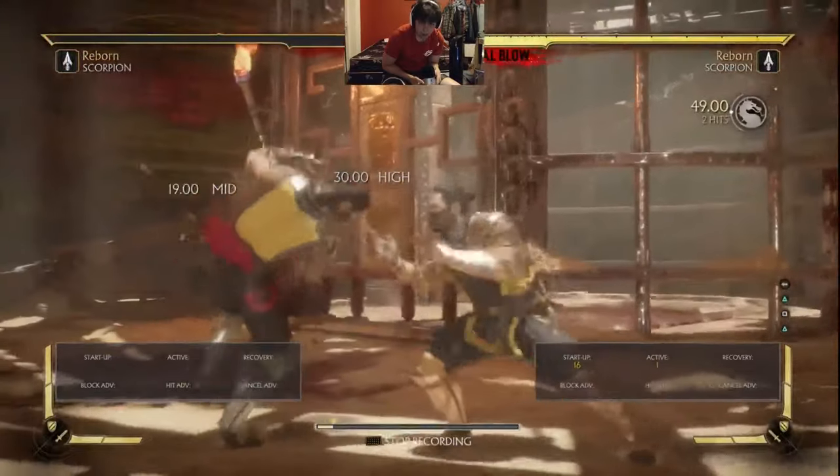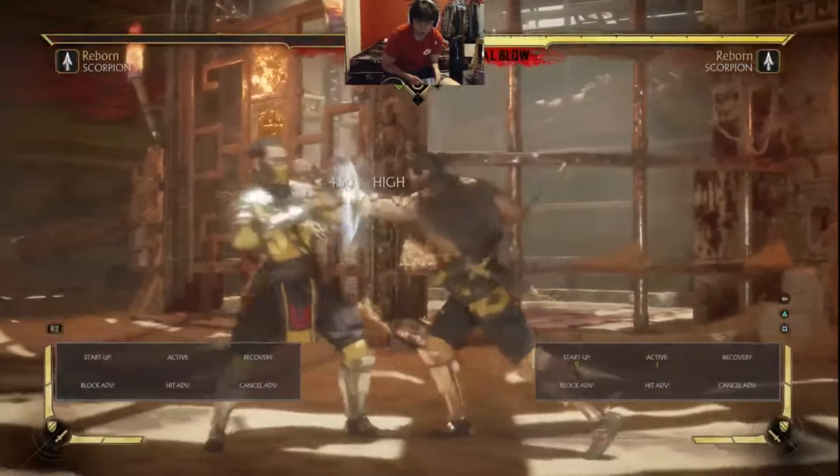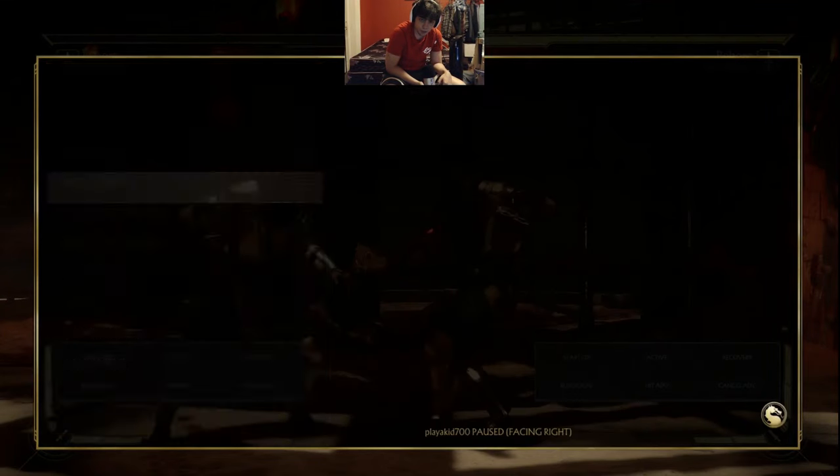Sensibly, there is a gap in 2-1-2 where you can get a down 1 poke to go through. Let's go back to Scorpion's forward 3 on hit.